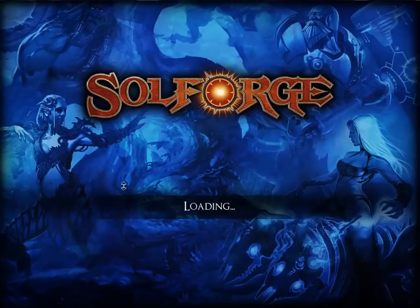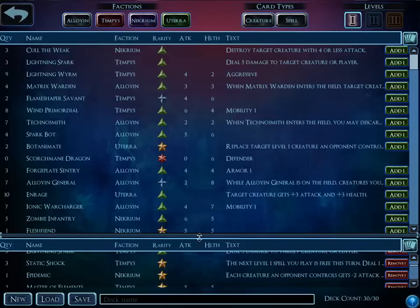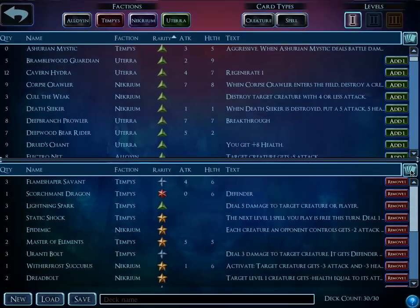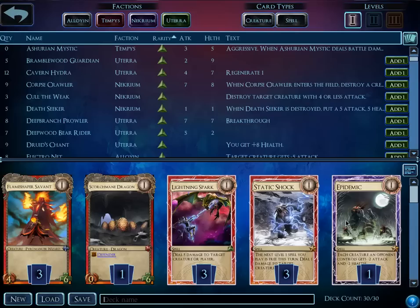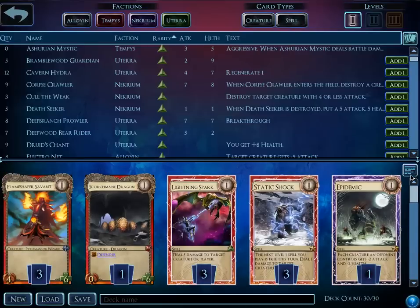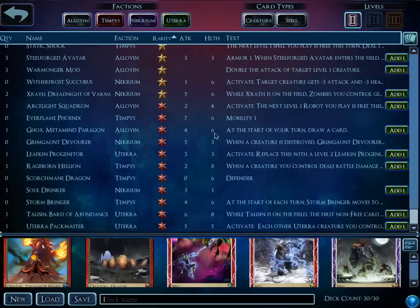Now I'm going to look at the deck builder — it's basically your collection. I'll sort by rarity, which is how you do it most of the time. If you click the picture button, you'll see them in picture form, which will lag my computer, so I'll just do it briefly to show the pretty cards. This is the deck I'm currently using. You can also look at it in list form, which doesn't lag.